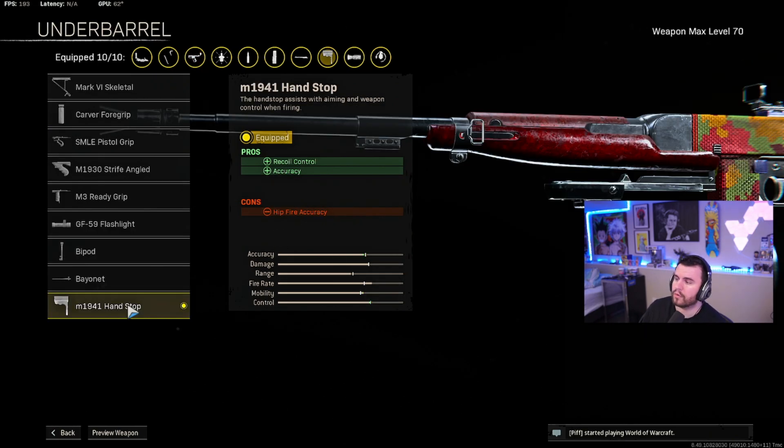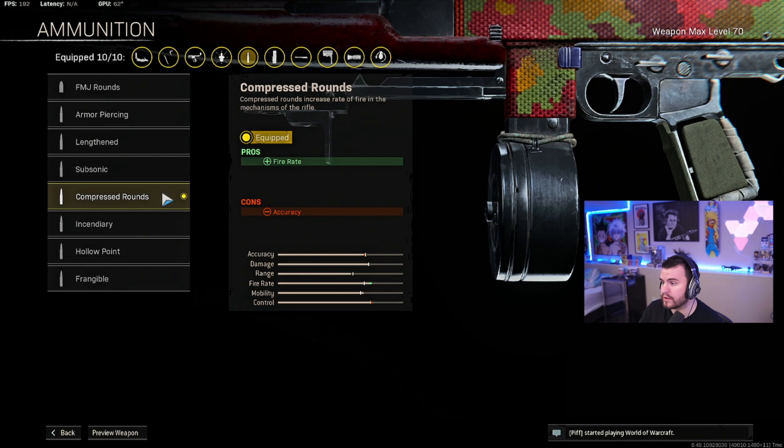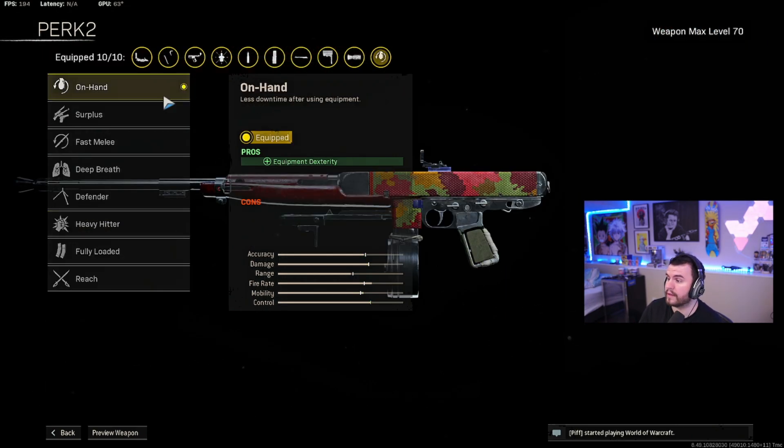For underbarrel we're using the M1941 Handstop, and for the magazine we've got the 9mm 60 Round Drums for increased fire rate, paired with Compressed Rounds for even faster fire rate. For the rear grip I've been throwing on the Fabric Grip for sprint-to-fire and aim-down-sight speed — just makes this gun feel a lot more like an SMG instead of an AR. For Perk 1 we're using Vital for increased torso damage, and we can round out with either On Hand or Fully Loaded. I personally use On Hand because I like throwing knives on Rebirth Island — gives you extra dexterity and makes things smoother.